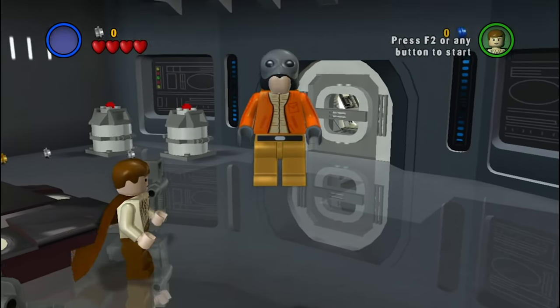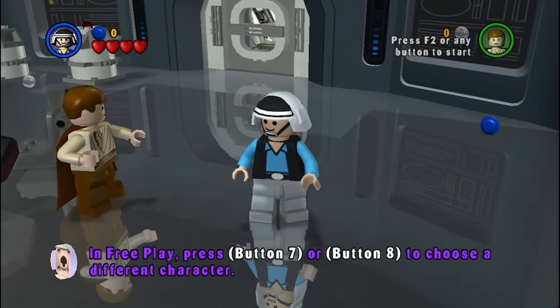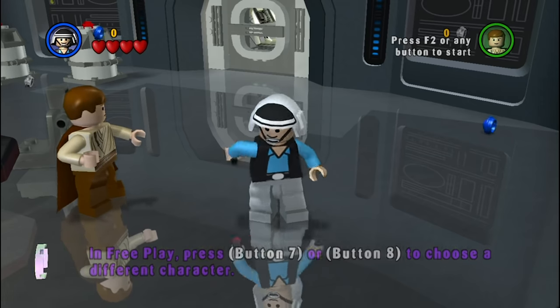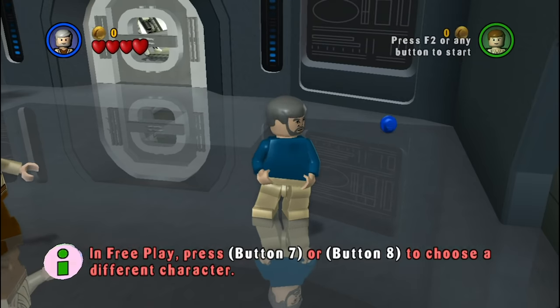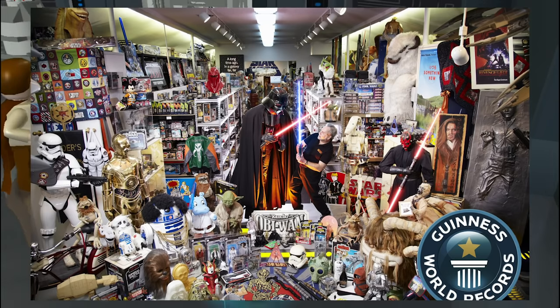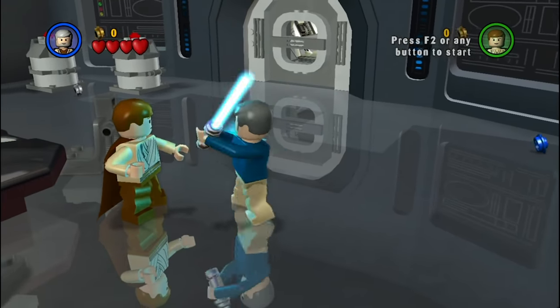He's the guy that ends up losing his arm in the cantina to one of the galaxy's finest peacekeepers. Rebel Scum is a fan favorite character from LEGO Star Wars 1 that wasn't included in the Complete Saga. When I first saw this guy I was like, hi, it's George Lucas — but it's not. This character's in-game name is Sansweet, meaning it's most likely Steve Sansweet, the owner of Rancho Obi-Wan, the world's largest Star Wars museum. But why is he in the game? What's he doing here?